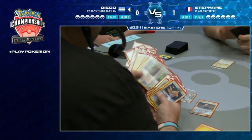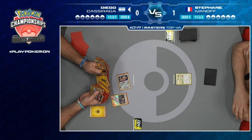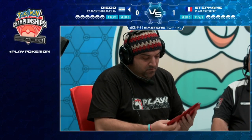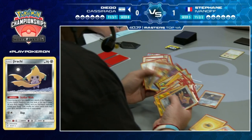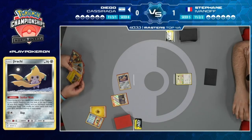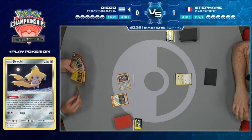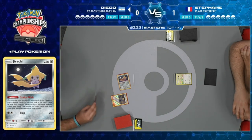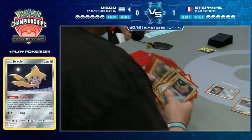Diego could use Electromagnetic Radar, then Ultra Ball to Let Loose Stefan down to four cards and hope Stefan dead draws - that might be the best approach. We see a Lightning and Ultra Ball going to Diego's hand, then Ultra Ball discarding a Dedenne GX and a Lightning, finding the Marshadow.